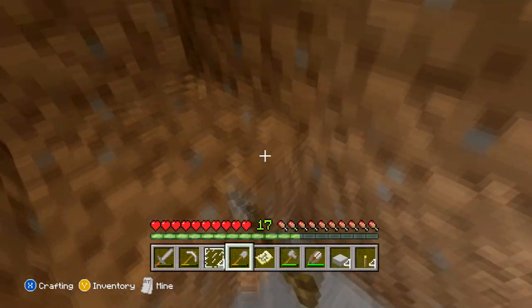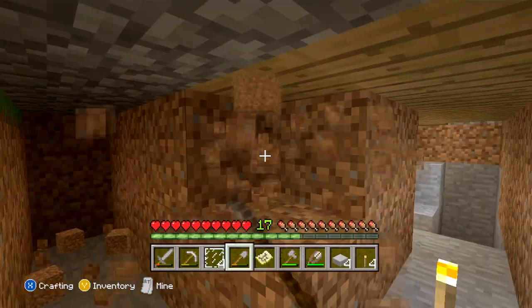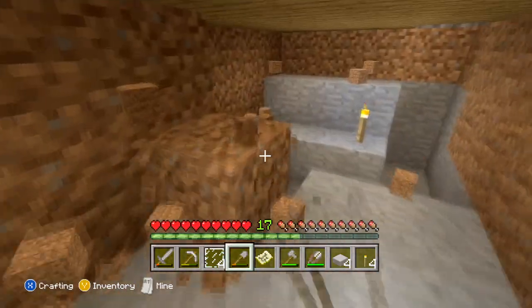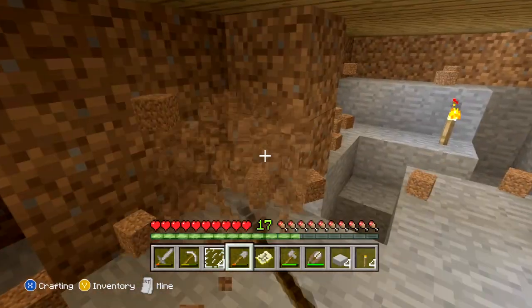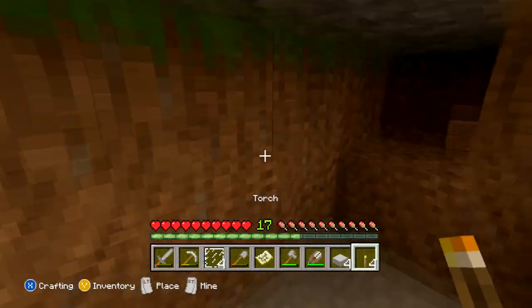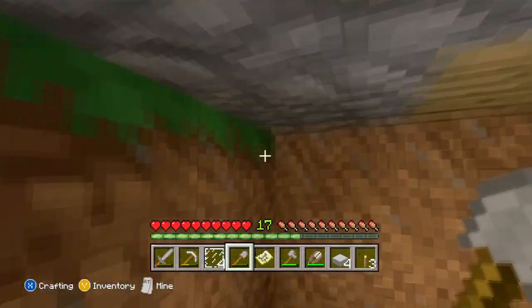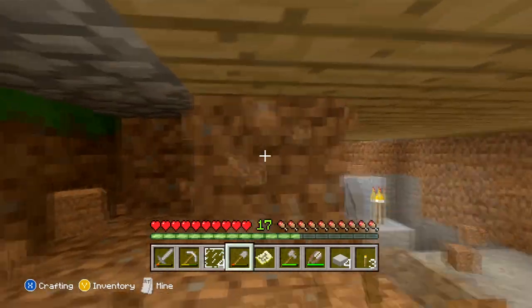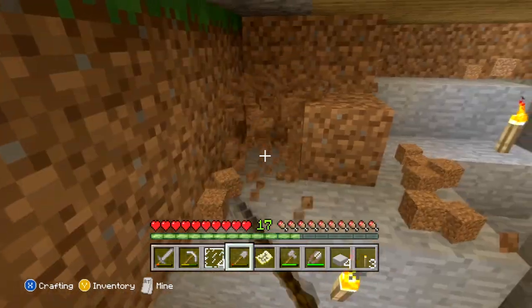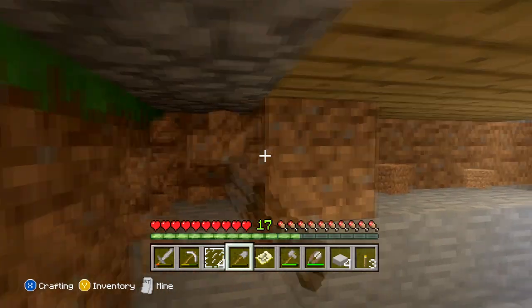We'll put a torch down here so you guys can see better. I've got plans for that edge we'll see in the near future. I actually have another building I want to make that's based off of this house — it's like a large version, like a town center. It's the same basic design concept: cobblestone on the outside and wood on the inside, but it looks really awesome.